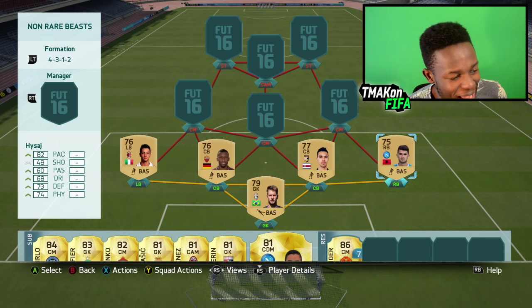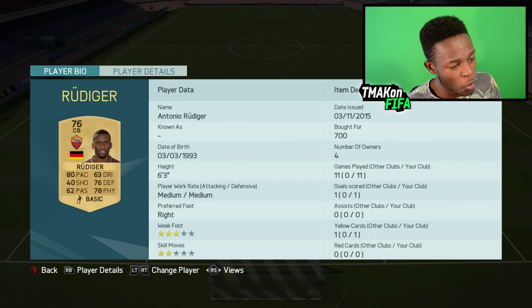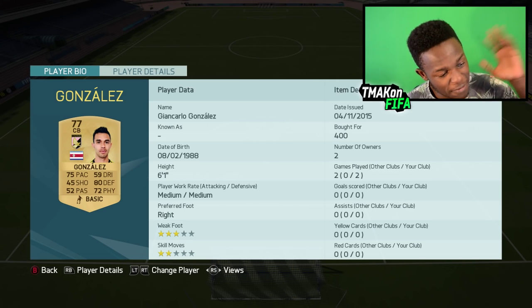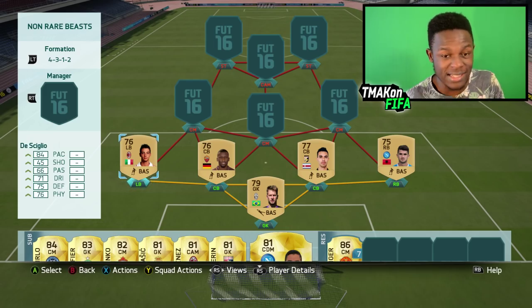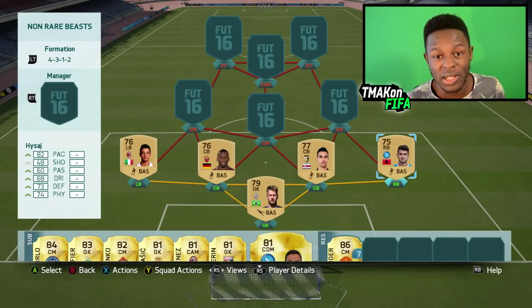The back line consists of Desciglio, Rudiger, Gonzalez, and Heisage — at least I think that's how you pronounce it. It's a really strong defense. The two center backs are quite big and OP. Rudiger is 6'4" with 80 pace, 78 physical and 76 defending. Gonzalez is 6'1" with 75 pace and 80 defending. It's a really solid defense. Full backs aren't too bad either — both 6'4", and they play really well in game.